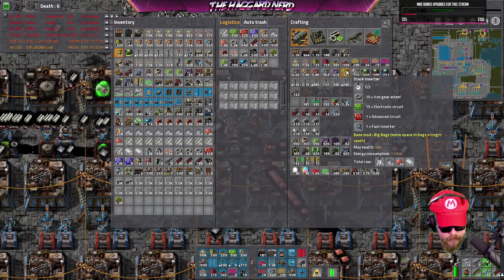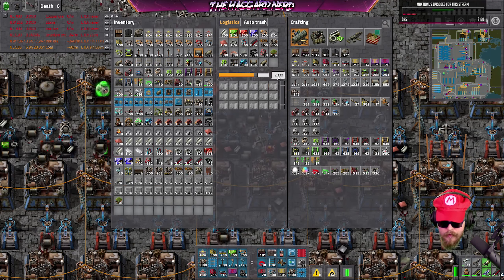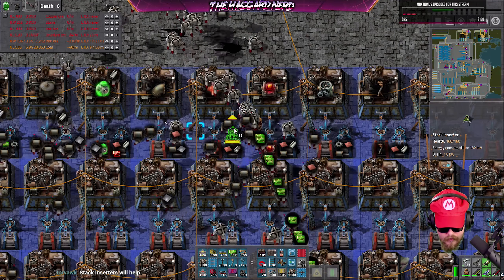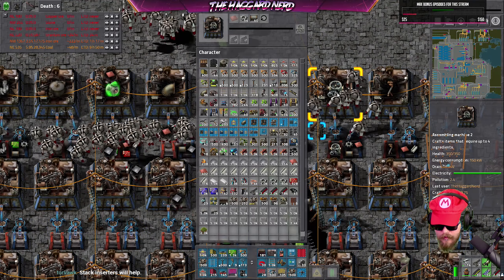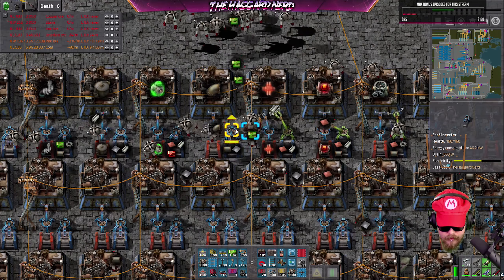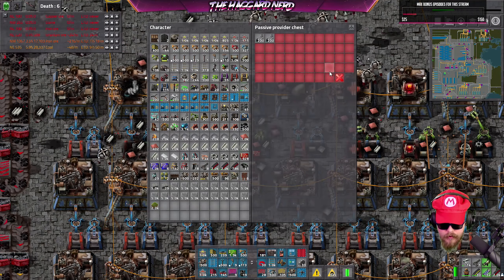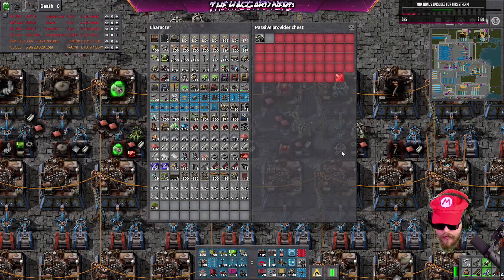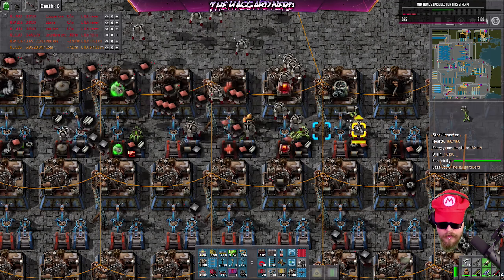Stack inserters — do we have any of those? We have 12. Let's go and make more — let's not make all of them, holy crap. I need some green circuits for that. Let's put 2K there, a thousand there, 500 there — good. We'll use 12 stack inserters — that'll be faster. You also need a whole bunch of everything, so let's do that. Now we're just waiting on all the copper to get dropped in. With stack inserters it should speed things along nicely. Power is still looking okay.